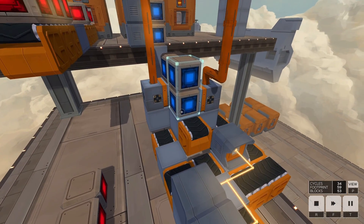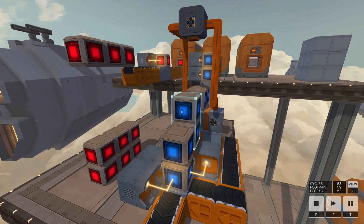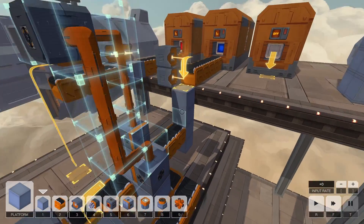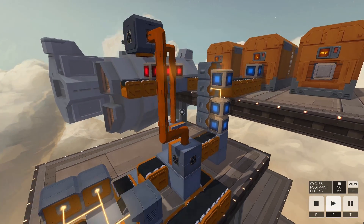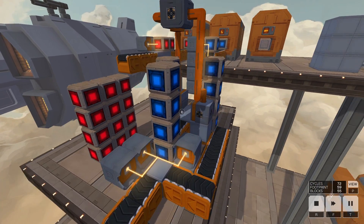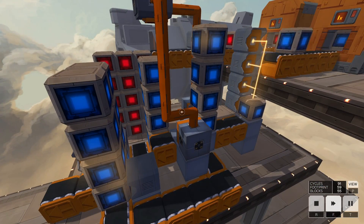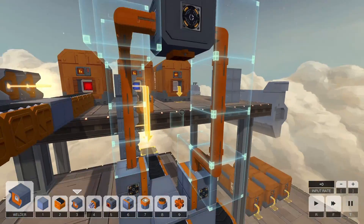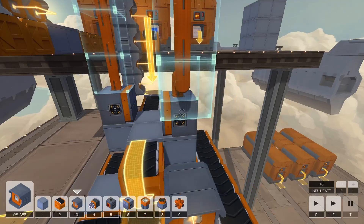It's going to split them into three groups: one that goes forward, one that goes left, and one that goes right. There's the first one, second one, and once the third one goes it'll split them into three groups — one through the center, one on the left, one on the right. Essentially there's a sensor above, and as soon as it sees a block go over this conveyor, it activates this pusher.